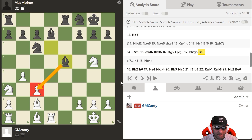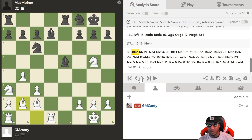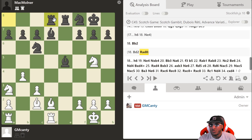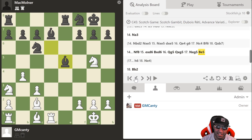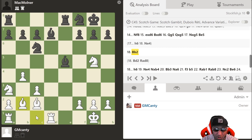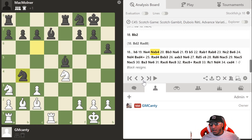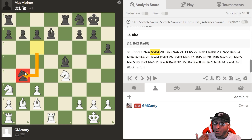I went Bb2, but the engine wanted Bd2 — I just didn't like it, it centralizes the rook for free. It's not always about what you want to play; a lot of times it's what you have to play. Bishop b2 hurt me because after h6, my knight had to move. I swung around to c5, and then — bam — Nxb4! I hung a pawn. We were both in time trouble, and I was like, 'How did that even get on the board?'